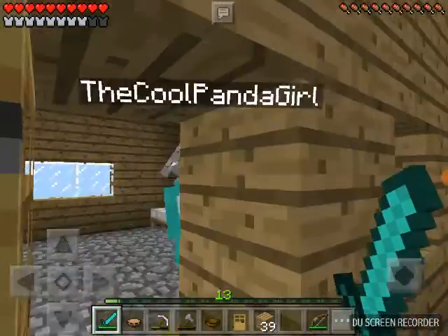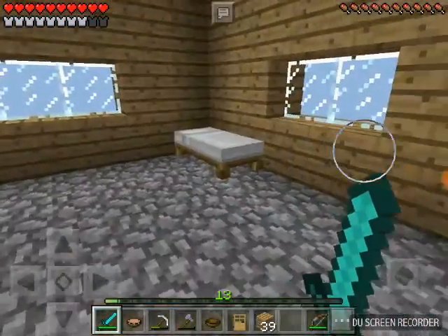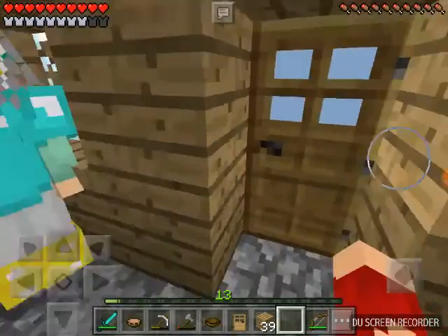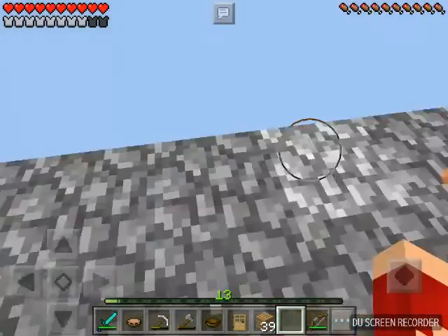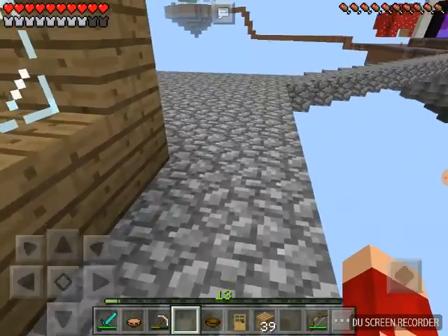Now we get to go inside and decorate the inside. Oh, that looks beautiful, Em — good job. I have this very trashy axe, I'm just gonna throw it into the void because it's useless now.